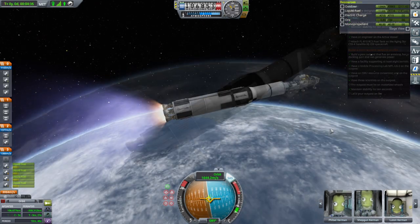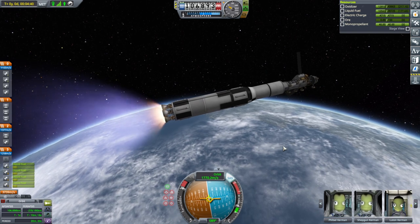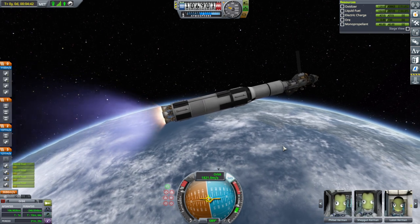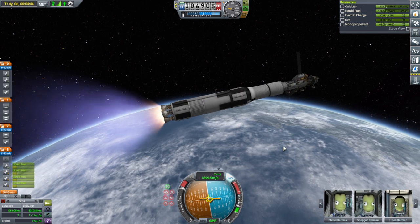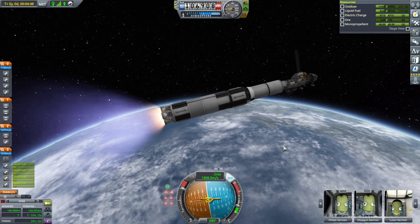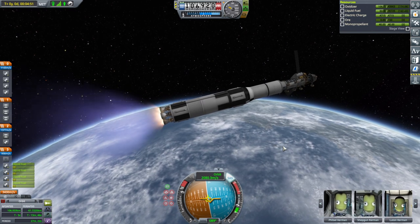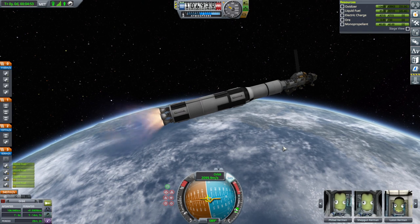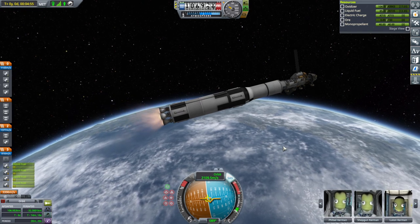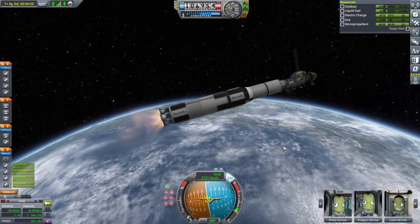Otherwise we have everything. We can transfer with this Mainsail stage. But partly transferring is a little troublesome because then this stage ends up stuck in high orbit. Maybe we should just deorbit it and go with the Wolfhound. 900 meters per second is annoying to dump, though.